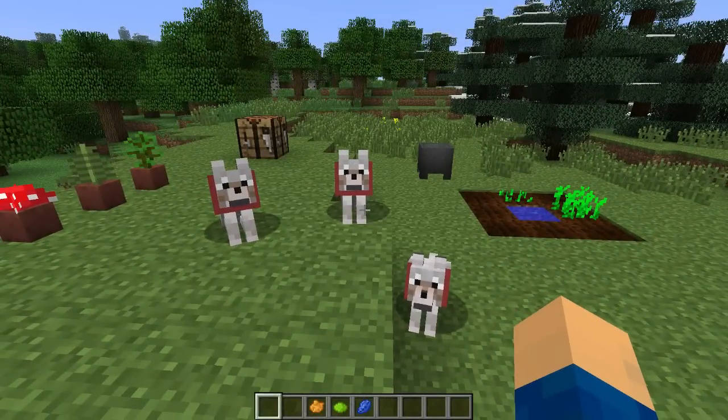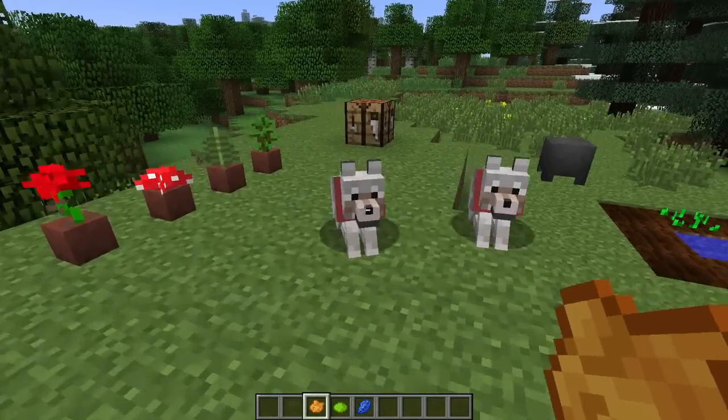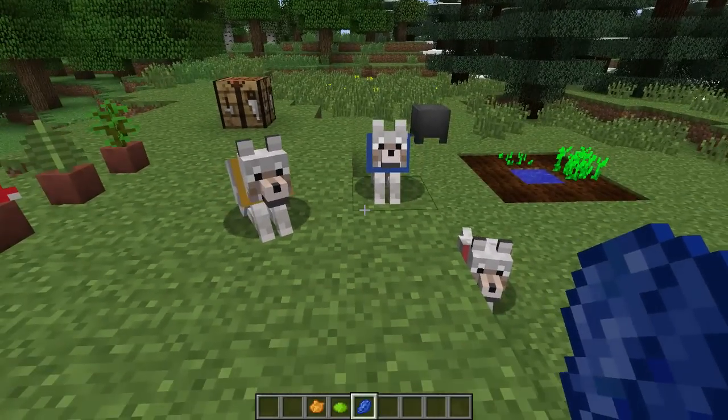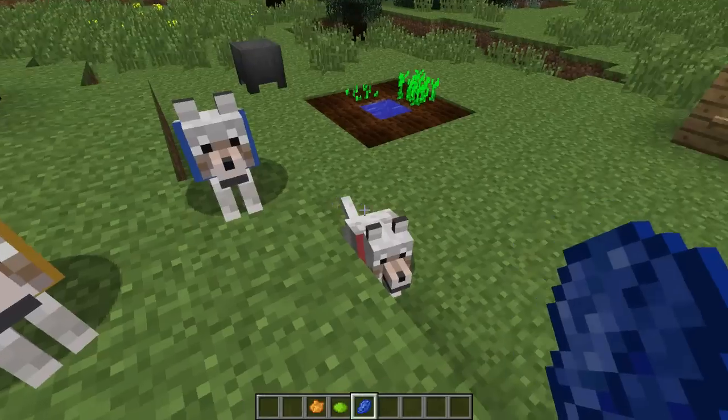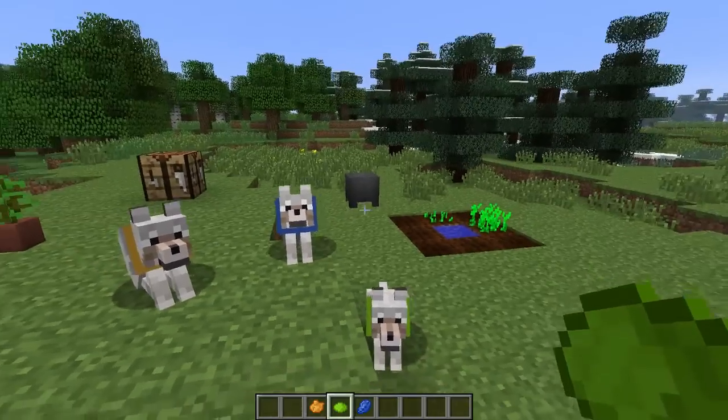While we're on the subject of using dyes, you can now dye the colour of your dog's collar to tell the difference between them. All you do is grab the colour you want, walk up to the dog, and right click to change the colour. You can use red dye to change it back to the default colour. This is really handy if you have multiple dogs so you can tell which ones are which.